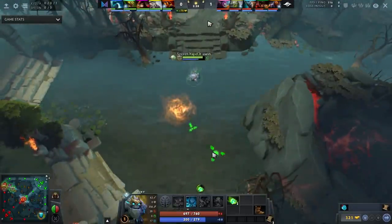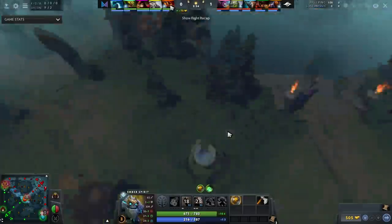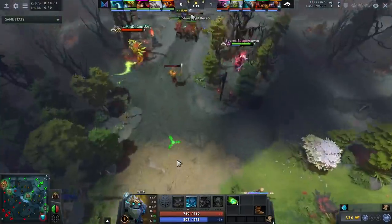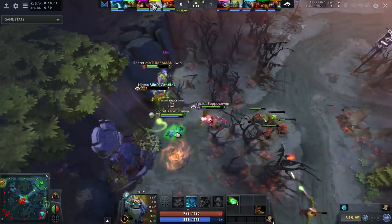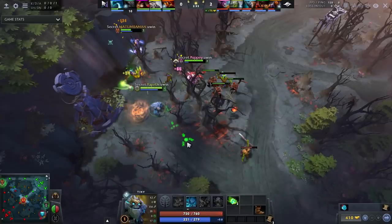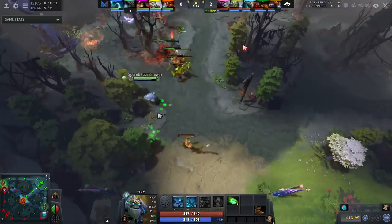He still has to identify what lane he can kill next. Maybe mid - Ember Spirit is actually pretty gankable at this stage, though he does have a Buckler which makes it harder. But the much more reliable gank is on the immobile top heroes. He sees Mind Control stepping up, knows Kuroki has no TP, and applies pressure. It's all about considering what lane you can have impact in, then approaching at the right time based on creeps or positioning. He picks up two kills for his team.